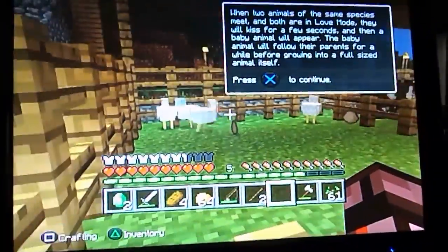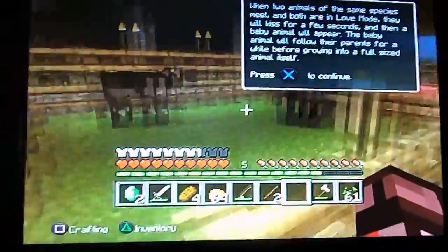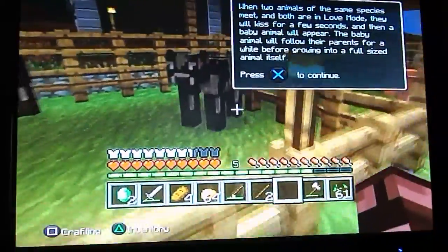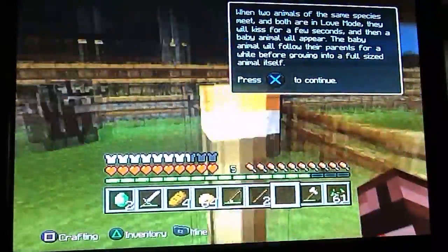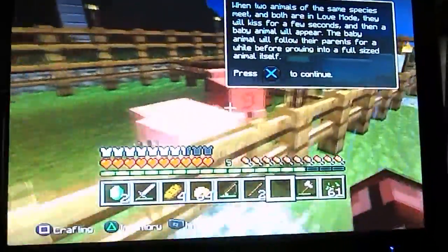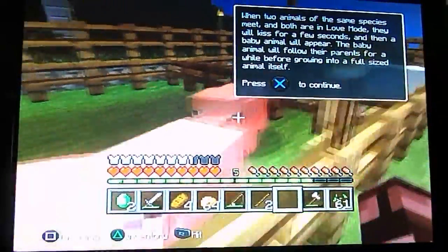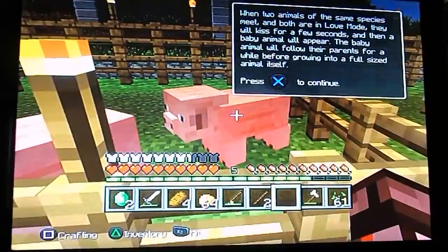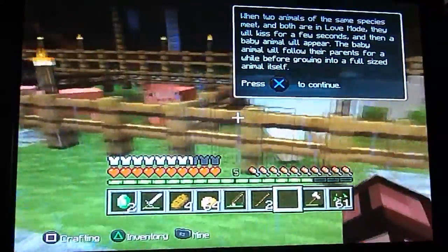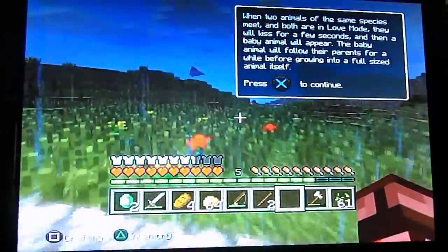Okay, these are the animals. Chickens are laying eggs like that. And cows, they just drop leather and raw beef as you would expect. And you can cook that raw beef to make it steak. And you can milk them. And pigs — they drop raw pork chops and they will run around your world, all along this generated world.